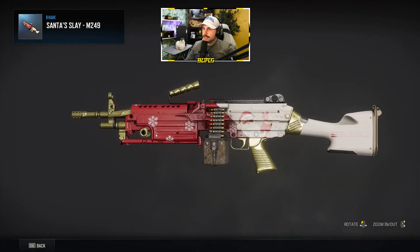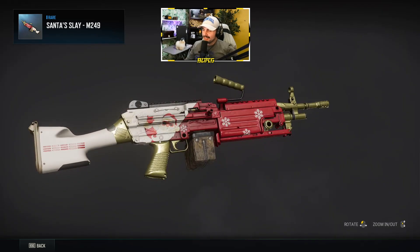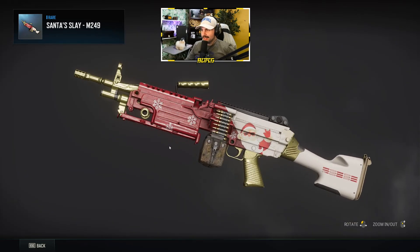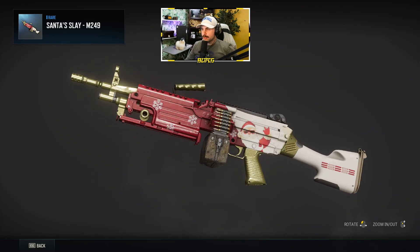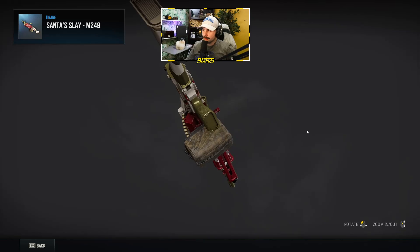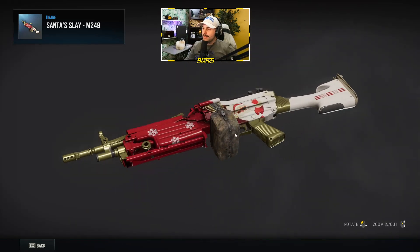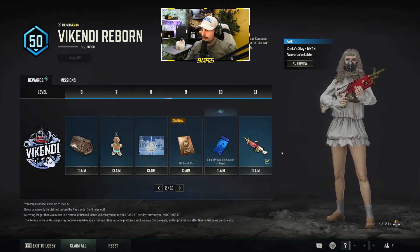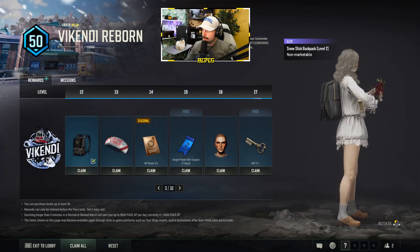Our first weapon skin of the pass is the Santa Sleigh M249. I love that — it should be 'Santa Slay' like slay somebody in game. Still pretty sweet though. I like when there's more colors at the end of the gun because anything on the stock you normally don't see. Maybe it would have been cool if there were some reindeer on here — it's a big palette, they could have done a lot, but it's still a really cool skin.